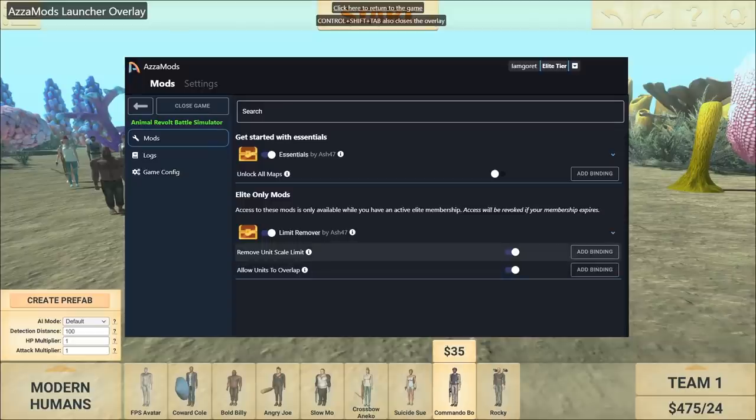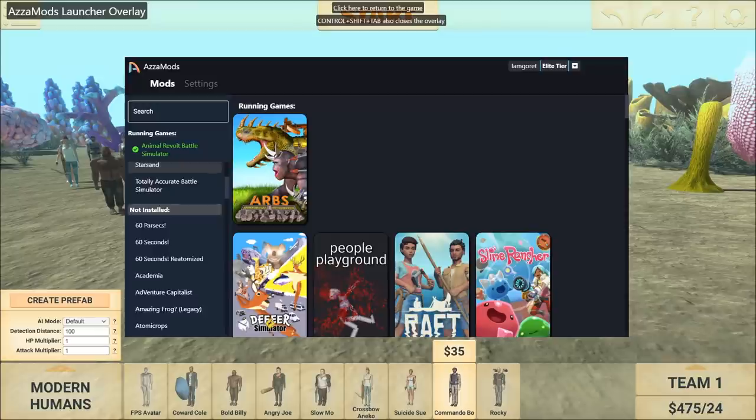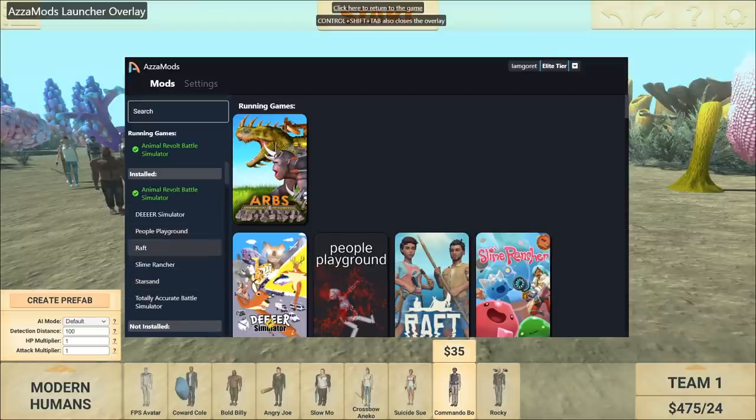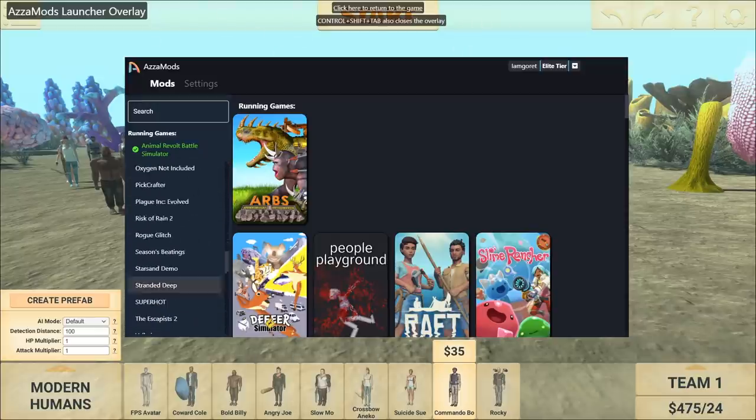At the moment I'm currently using Azimods on Animal Revolt Battle Simulator. It allows you to remove the unit scaling so you can make units super big. You can also overlap units and it also unlocks maps. This little mod tool allows you to run mods in a bunch of different games — there's Deer Simulator, People Playground, Raft, and a whole stack of stuff I don't even have installed.